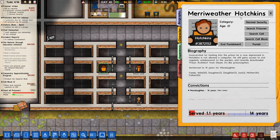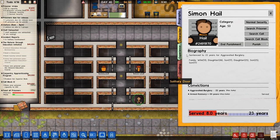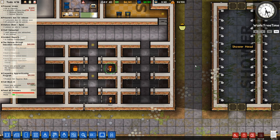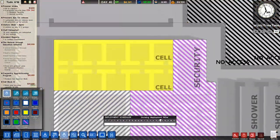Lots of other people here — Merriweather, Hotchkins, Strong. Will recruit an informant. That person doesn't want to be an informant. This one here, Dan Conahan — recent misconduct has been attacking staff. They've been in the prison 22 days. Condition has generally been fine, then a bit suppressed. Mood has been normal with a mix between good and bad. Currently doing the foundation education program — success chance is about a quarter, so not too bad. Looks like the plumbing has worked in this cell.